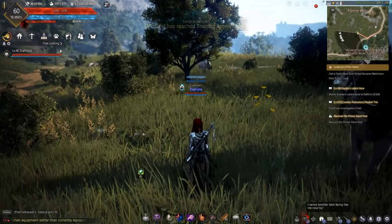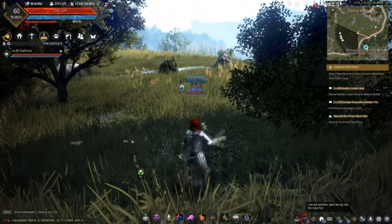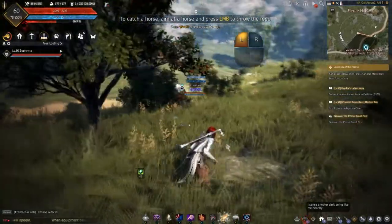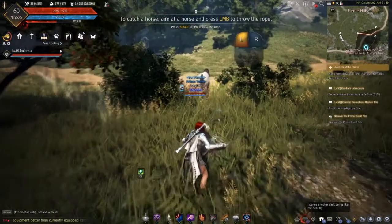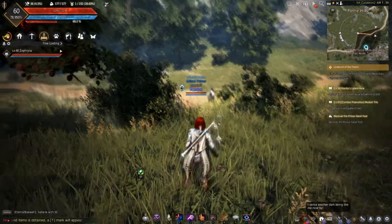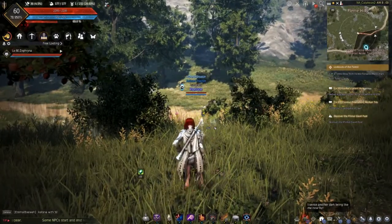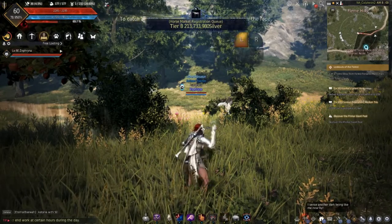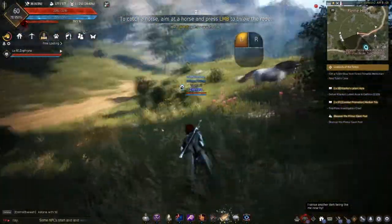When you finally find some wild horses, you're going to want to have your rope and your lumps of sugar on your hotbar. You'll want to be a little bit sneaky because they can be easily spooked. Line up the crosshairs and then left click to throw your rope. If the horse catches sight of you and runs away at the last second, it will run out of range and you'll miss even if you hit it on time.